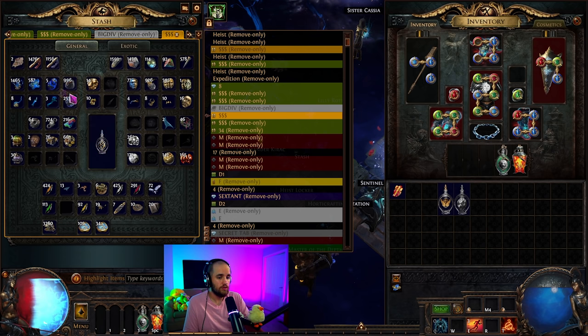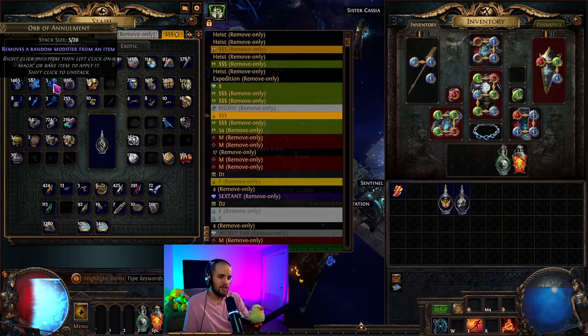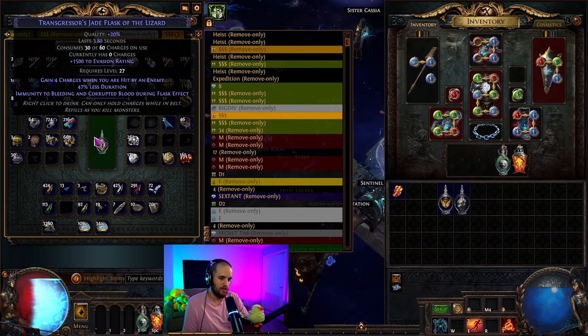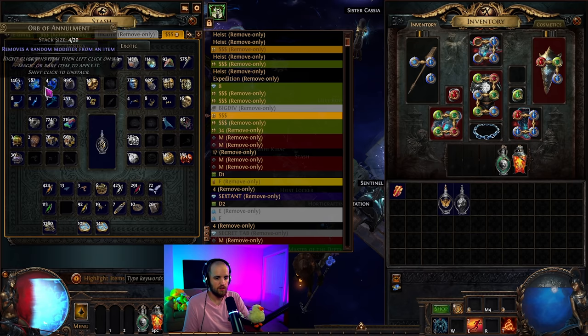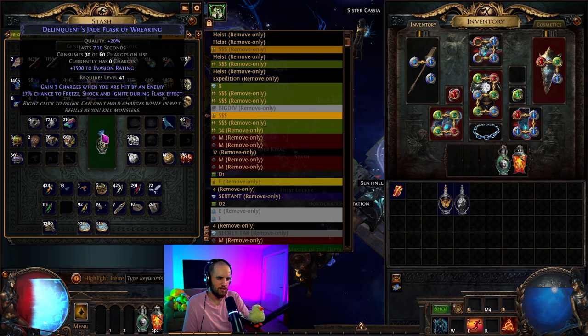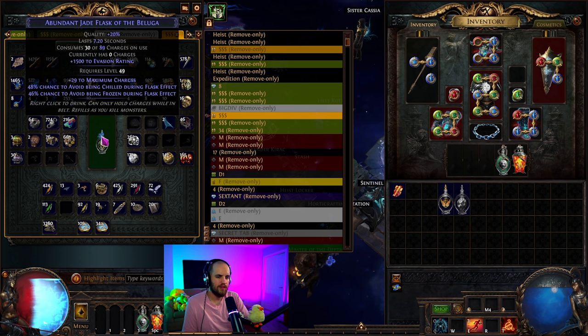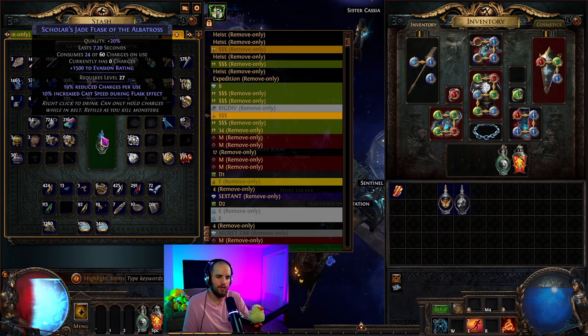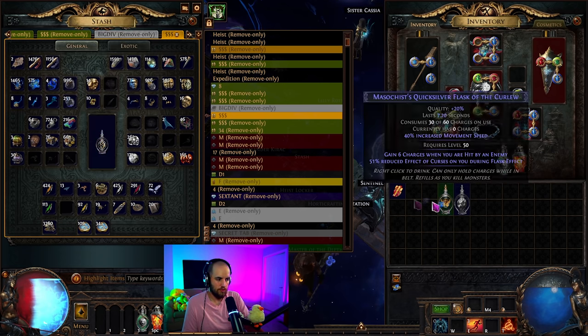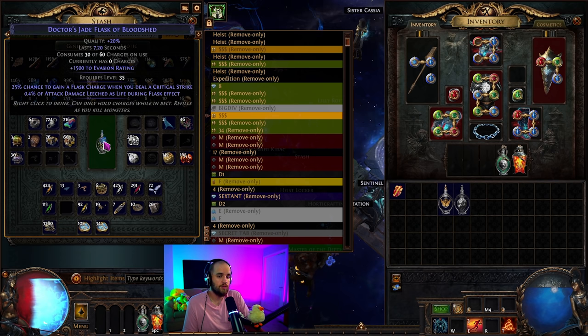We can either annul this or roll over with an alteration. This is only four charges — if alteration orbs are very cheap and you just want very specific flasks, you go ahead and use it. In cases where you get really low charges and something that isn't really useful, I personally would keep rolling. We're mainly looking for things that benefit whatever build you're playing: cast speed, attack speed, movement speed, reduced effect of curses, armor, evasion — things your build needs.